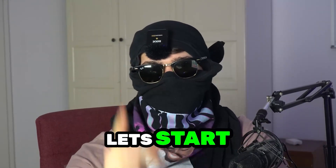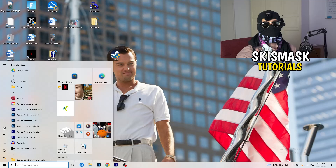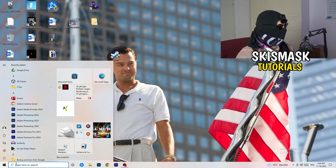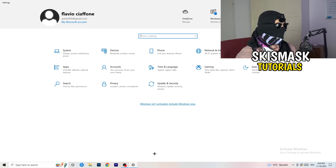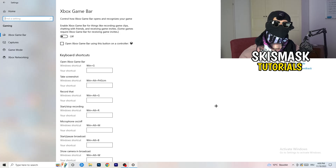The first thing I want you to do is really simple. Go to the bottom left corner of your screen, right-click, and click Windows Settings — or hit your Windows key and click Settings. Once Settings pops up, go to Gaming. We're going to Xbox Game Bar, and you need to turn this off. It causes a lot of trouble, especially for low-end PCs. You don't want anything running in the background that will affect your performance.